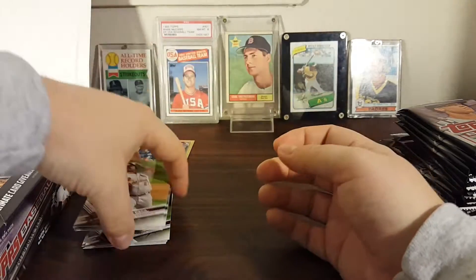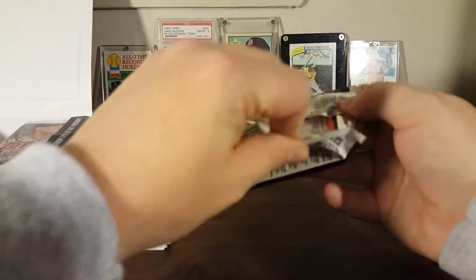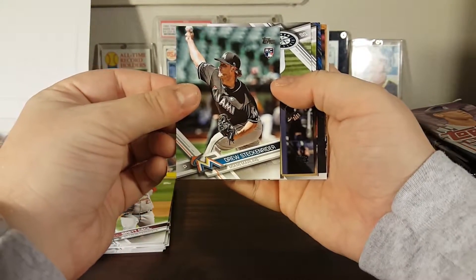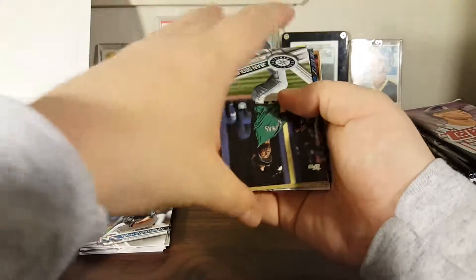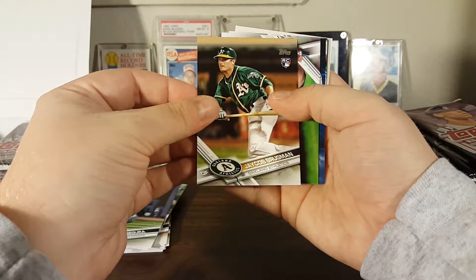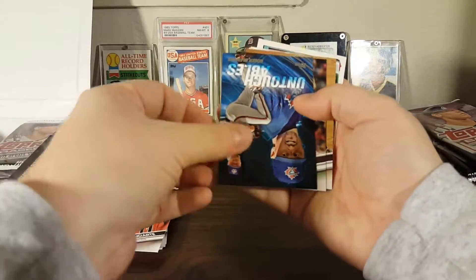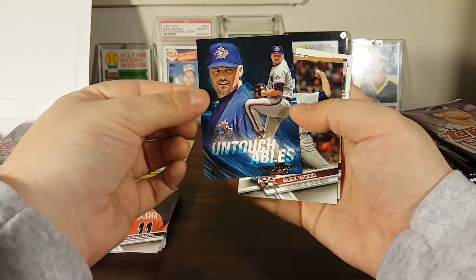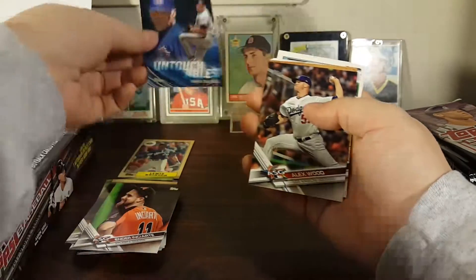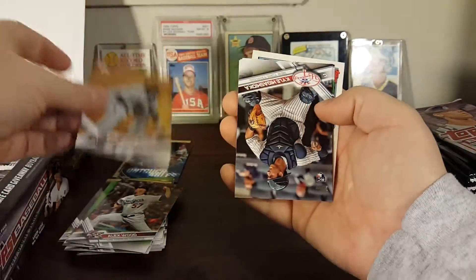JT Riddle. I'm hoping to get Matt Chapman's rookie — he's in here on the A's — and Matt Olsen maybe as well. There's a Roberto Alomar in the back. Drew Steckenrider, Jean Segura, Jacob Bregman rookie — there's one of the A's rookies — Ender Inciarte, Roger Clemens Untouchables when he was on the Blue Jays back in the roiding days. Don't know why he's still getting inserts — I guess we've moved past that. Miguel Sano all-star game.